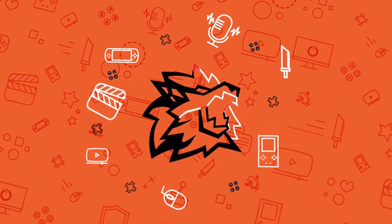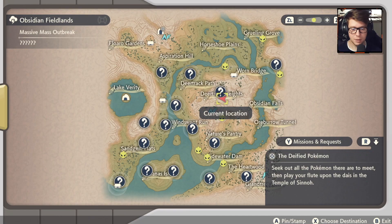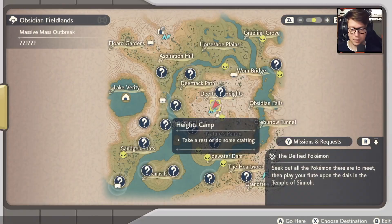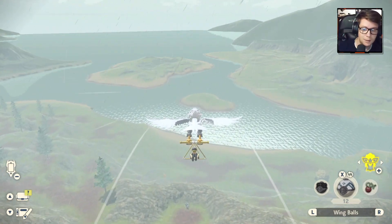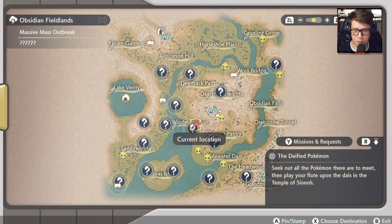Welcome back, guys, to our playthrough of Pokemon Legends Arceus. So we're in the Obsidian Fieldlands. I'm trying to complete the Pokedex as much as I can by catching everything. And there's a storm going, so that means that Landorus is about. We're going to go to Ramanas Island and see if we can scope out a Landorus as an opportunity to catch.